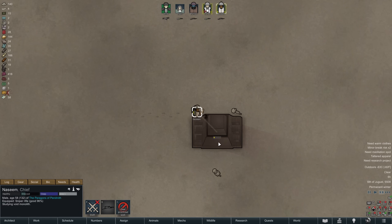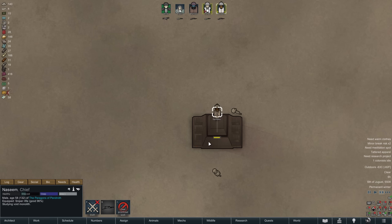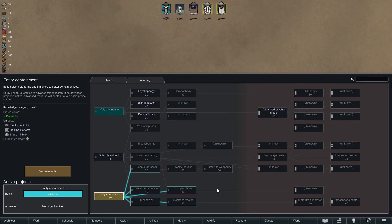What we do have is an obelisk to study, and this time Nazeem makes substantial progress — theorizing that the monolith is a conduit for psychic energy connecting to some distant location. Nazeem is also convinced that by continuing to study we can either close this conduit or harness its power, and that will be an interesting decision to make. Unfortunately the first round of study here only yielded 0.32 points of research, so we narrowly miss out on unlocking entity containment and will have to wait two more days.